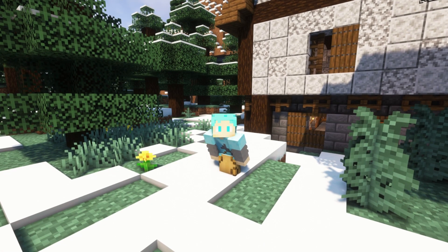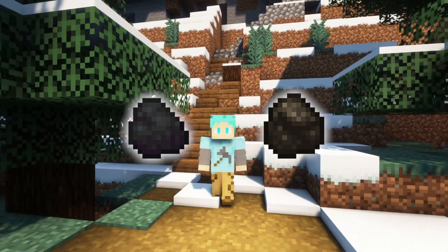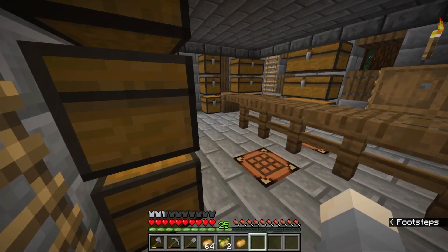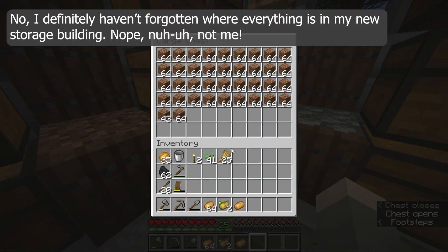Hello everyone and welcome back to my channel. Coal and charcoal do the exact same things in Minecraft, right? But did you know that in the real world, coal is better for certain things and charcoal is better for others? I'm going to need a lot of fuel to smelt copper and iron, so I'm going to build a coal mine and a charcoal yard while we dive into the major differences between the two.